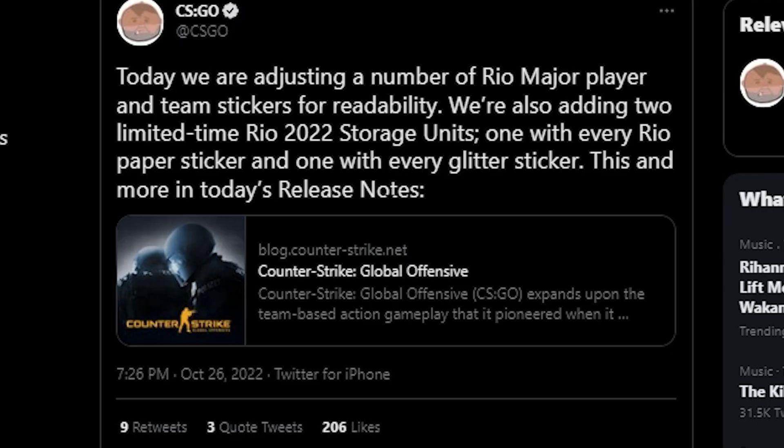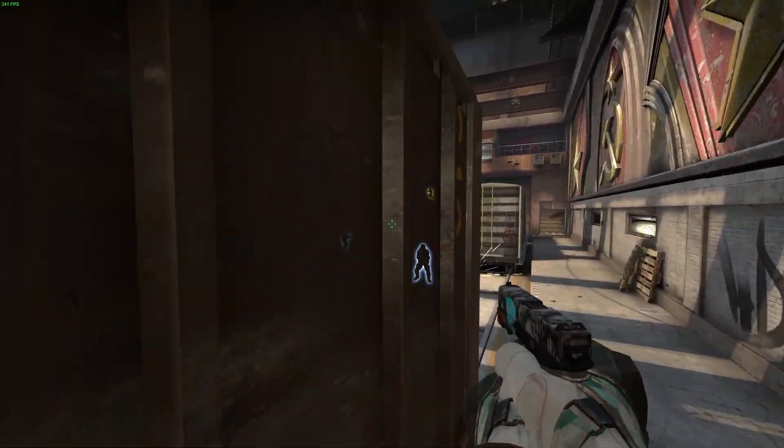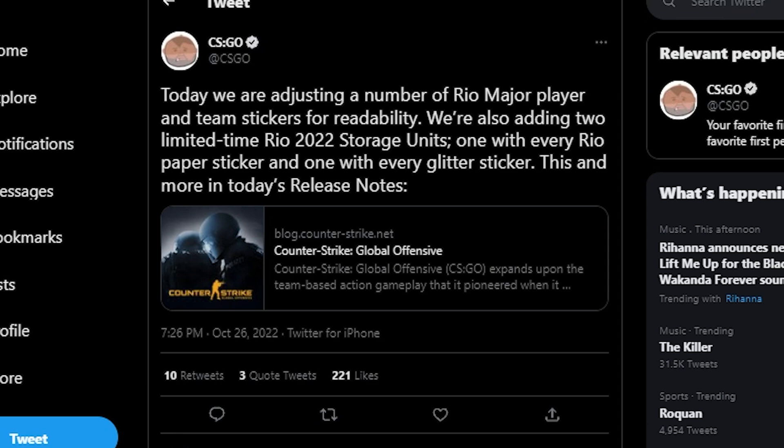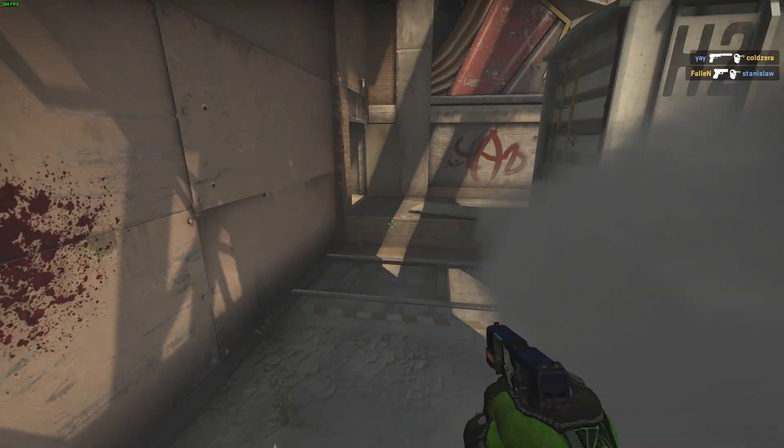Very similar to when Stockholm and Antwerp really changed the glitter effects, where the glitters looked absolutely horrible — they updated them to look a little better, more readable and more visible. They also added limited-time storage units that come with all the stickers, not the golds, but we'll get into that later in the video.